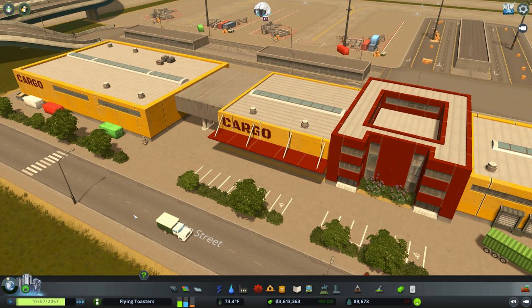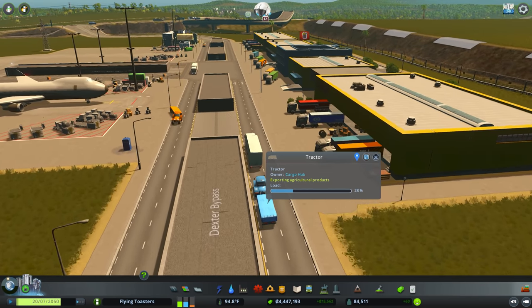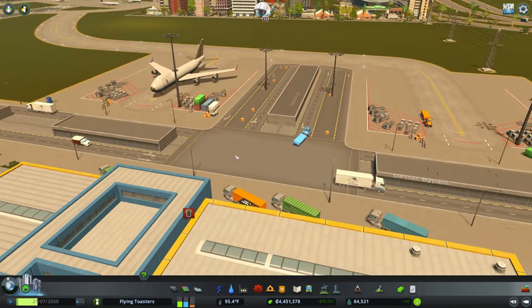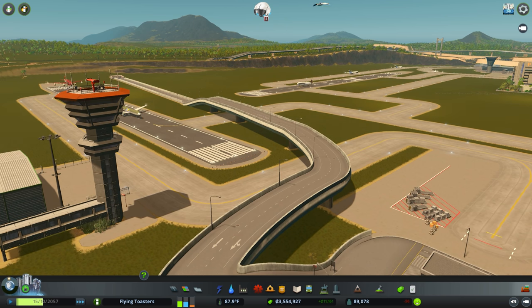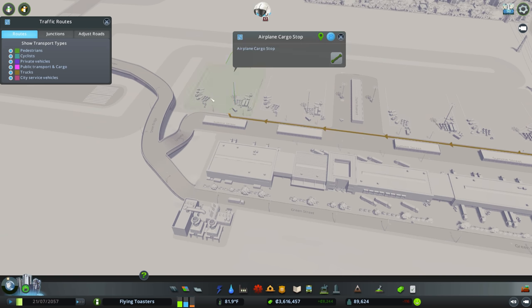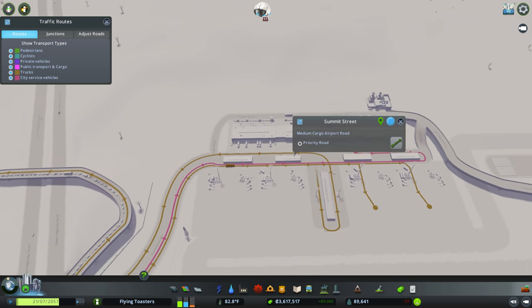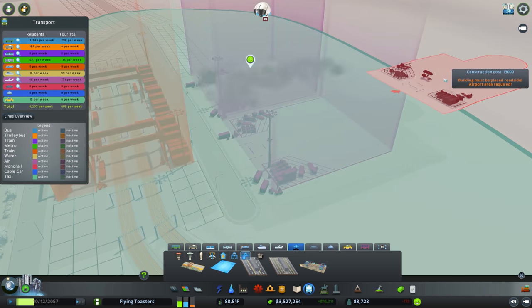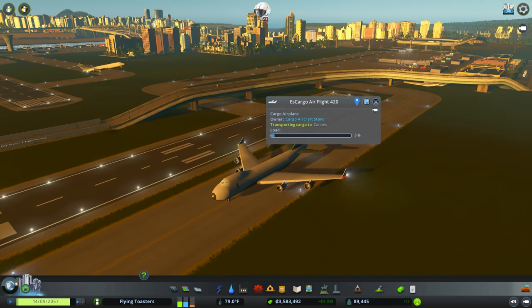Another nice addition is cargo air traffic, which you already had in the game in other forms, but it doesn't need to be a completely separate airport anymore if you don't want it to be. You can integrate it right alongside your civilian aircraft in the same airport zone, which can be both good and bad depending on your traffic situation since you might be sharing runways and roads. You can also drop in rail cargo and roads for industrial vehicles, and even place cargo aircraft stands along any road with no terminal required — just taxiway and runway access.